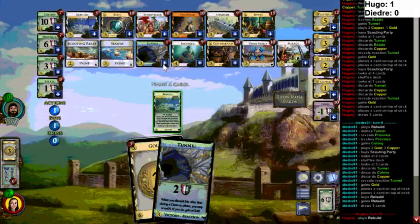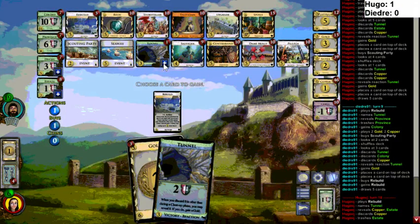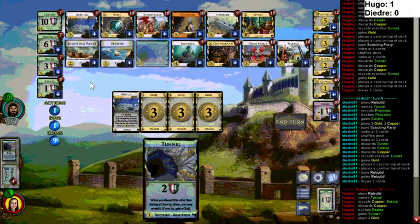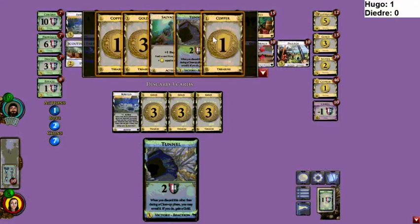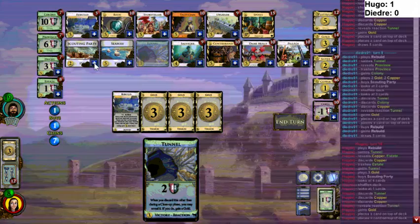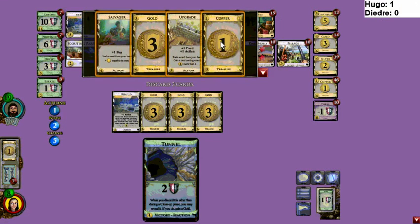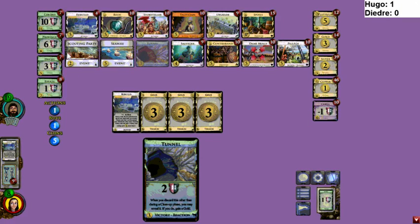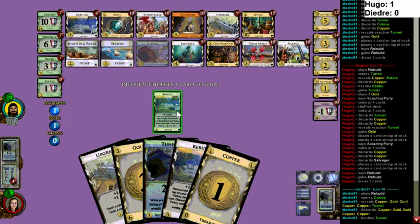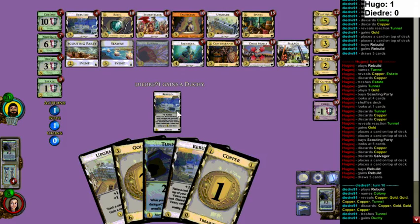Neither of them is using Rebuild as rebuild, I think. Deidre might have transitioned into that. I didn't start that way. I don't think I'd go Scouting Party — I think I'd go either Platinum or Province. With three Rebuilds in the deck the Province gets a little more attractive. Deidre just trashed a Tunnel with Rebuild, so he's definitely transitioned. I think that's the second Tunnel he's trashed. Can't check the trash since when half the features work it gets more difficult.